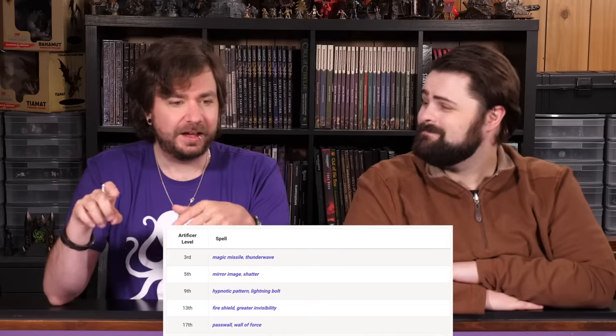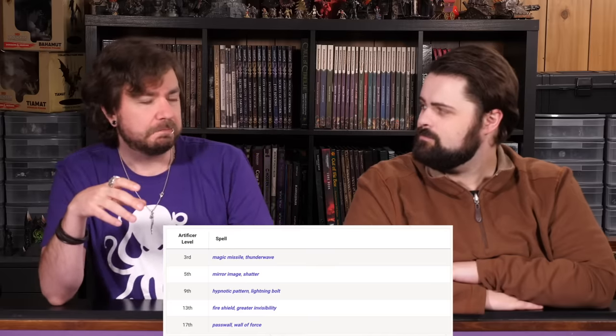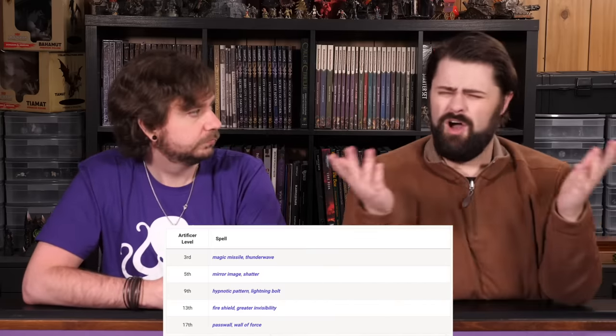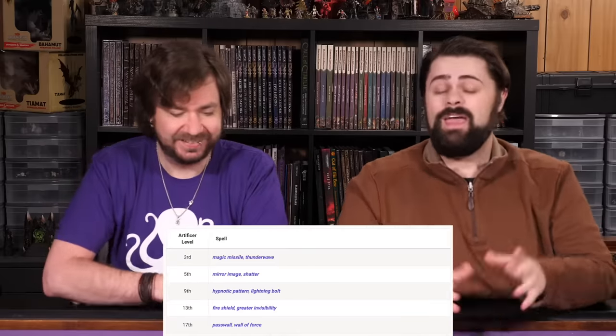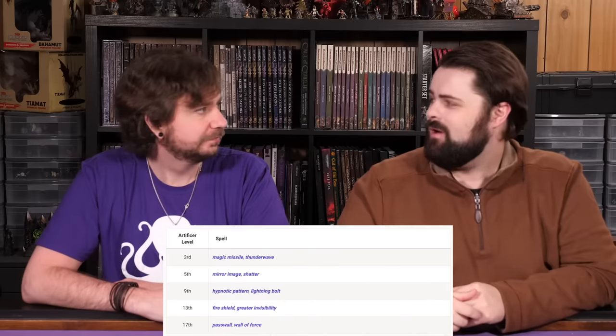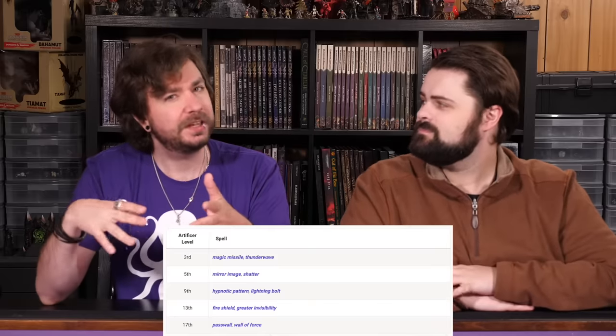The Armorer's spell list gets a 10 out of 10. It includes Magic Missile, Thunder Wave, Mirror Image, Hypnotic Pattern, Lightning Bolt, Greater Invisibility, Shatter, Fire Shield, Wall of Force, and Passwall. Even niche spells like Passwall are ones you'll love having when you need them — there is not a single dud on this list, which is genuinely impressive.